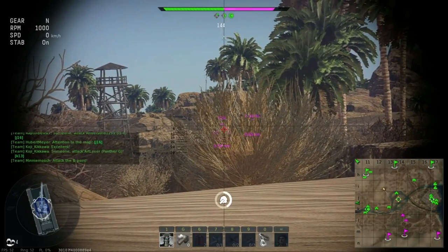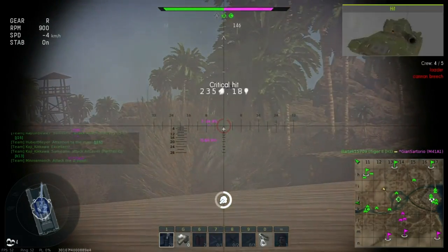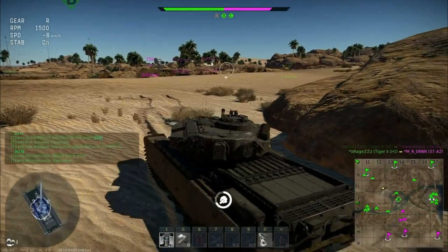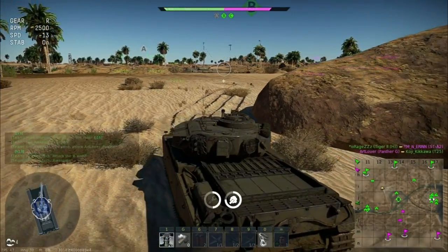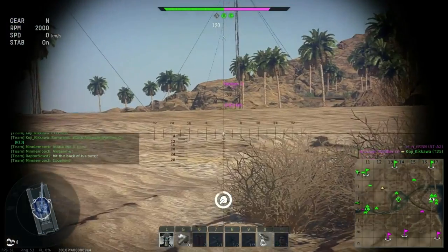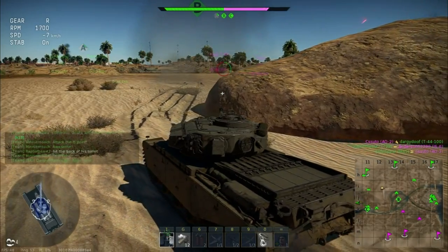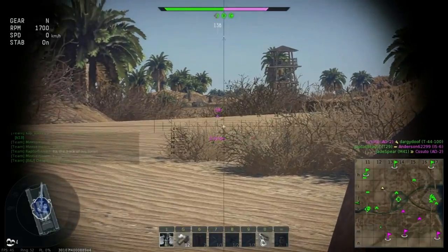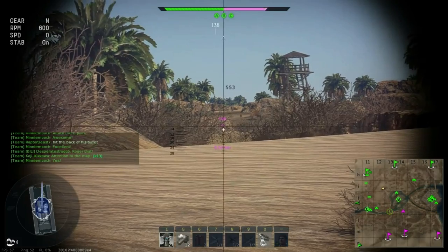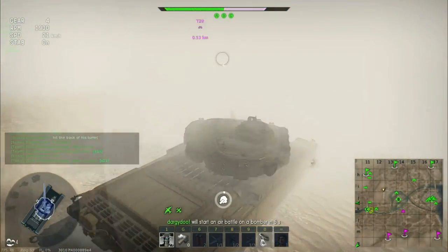The only issue with open-top tank destroyers or open-top armored cars is that they're open to aircraft, and aircraft will target you because they'll see you on the map in both arcade and realistic. With the long-barrelled 75, it'll probably have a very similar BR to the Marder — the first Marder that you see — because the first Marder doesn't have a lot of traverse or a lot of armor, and that's basically what you're seeing with the SD KFZ 234/4.